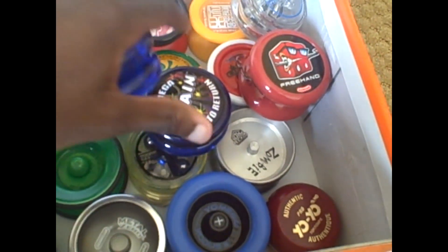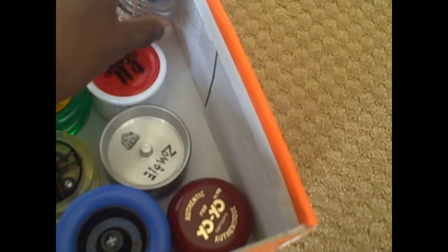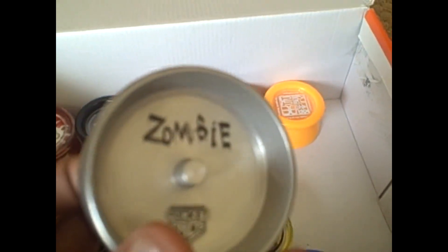I have two Jamaica Brains for Lupin. I have a Duncan Freehand. Duncan Pulse. Duncan Freehand Zero. Yo-Mega Fireball. Pocket Pro Zombie.